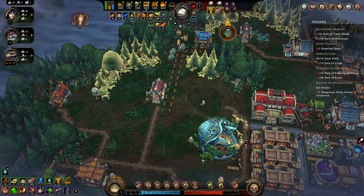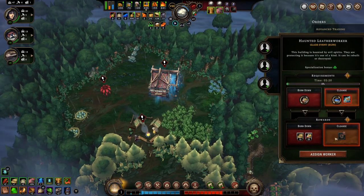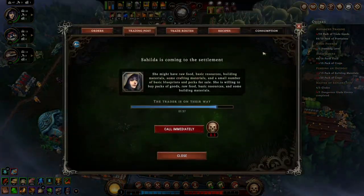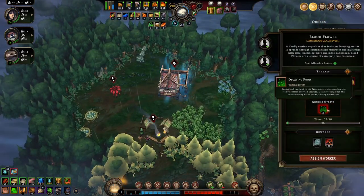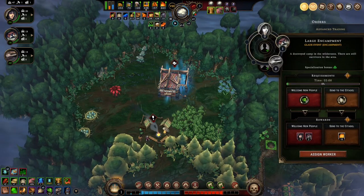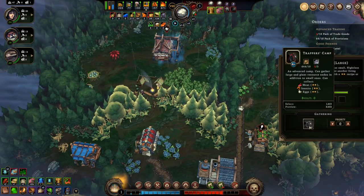Let's slow down for a minute — what have we got here? A haunted leather worker. We need to buy some incense next time they come to town — or make some maybe. Got this blood flower here. Take care of that. We've got these folks here — we can welcome them. That'll give us access to some eggs back here — no, these are giant eggs and we don't have the building yet.